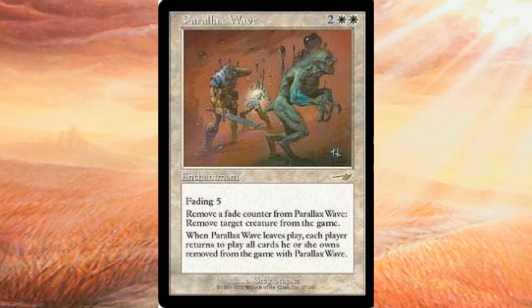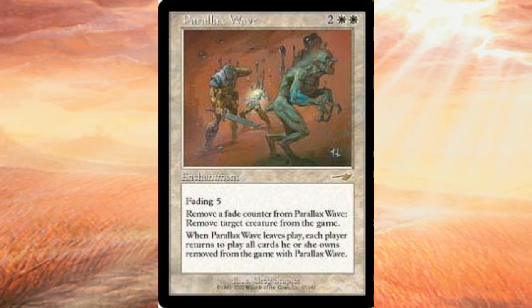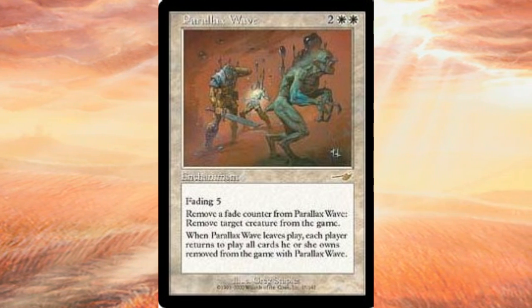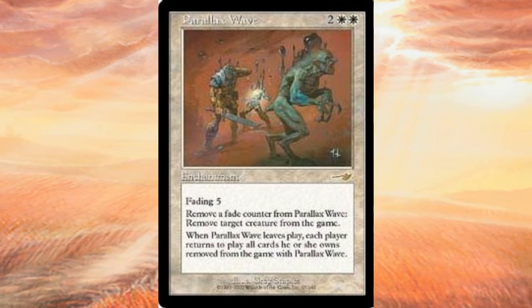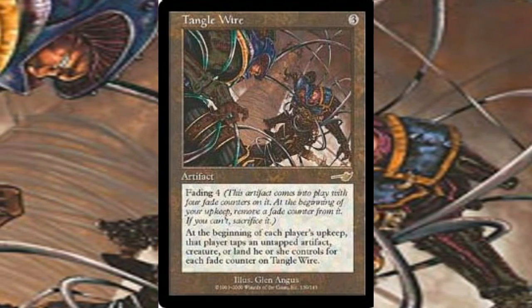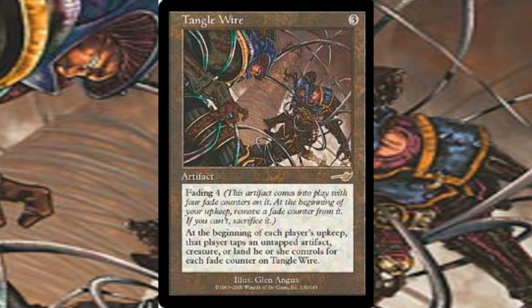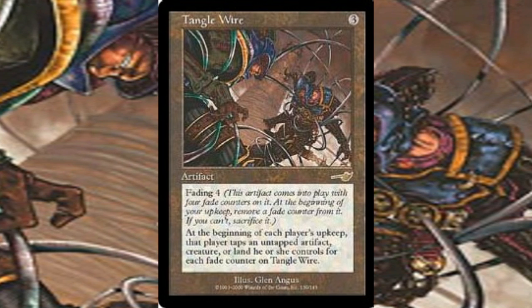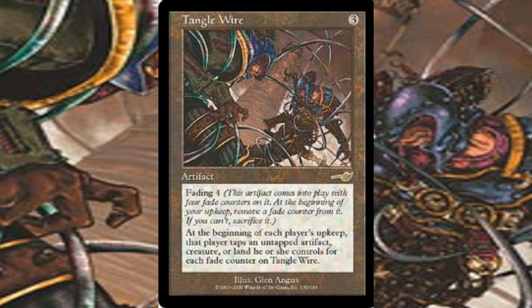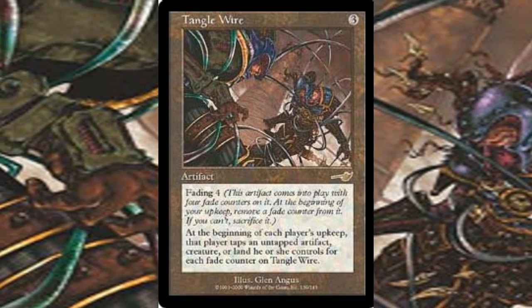Parallax Wave was a white enchantment with Fading 5, with the effect of removing a Fade counter to exile a creature until the card was gone. It was also included in the Rebels deck previously mentioned along with a couple of other standard professional decks. Finally, there was Tanglewire, which had Fading 4 and at each player's upkeep that player had to tap an untapped artifact or creature they controlled for each Fade counter on Tanglewire. This card was featured in 3 of the top 8 decks of the 2000 Worlds competition in Brussels, including both the 1st and 2nd place decks.